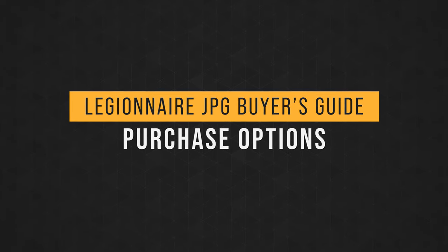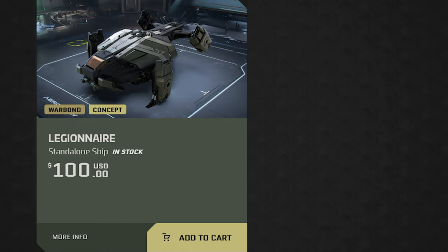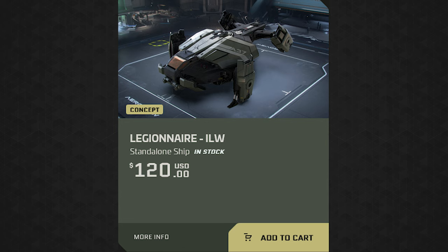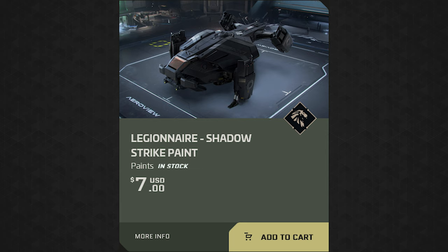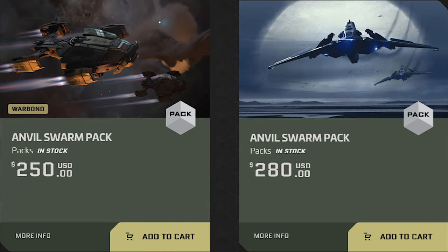At the time of writing, concierge can pick up the Legionnaire with LTI and the Shadow Strike paint skin for a $100 warbond. Everyone else can buy a warbond without the skin for the same price, or upgrade using store credit for $120. Concierge can also pick up the Shadow Strike skin separately for $7. The Legionnaire is also available in the Anvil Swarm Pack with the Anvil Arrow and Hawk for $250 warbond and $208 standalone. Note that you can upgrade any ship in this pack to another ship and pay the difference.